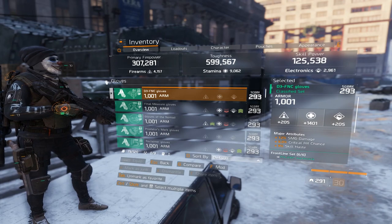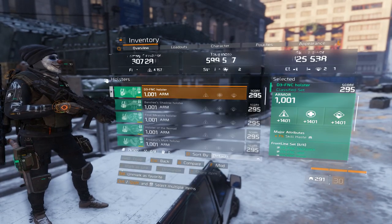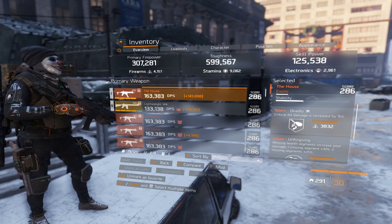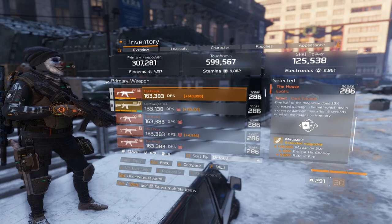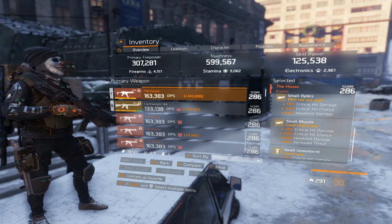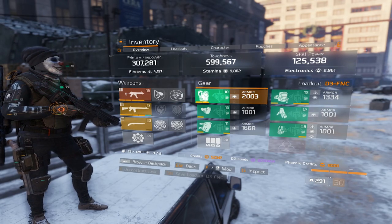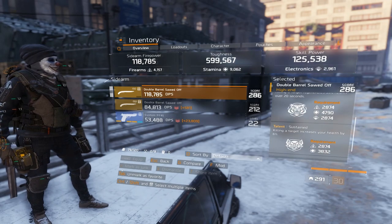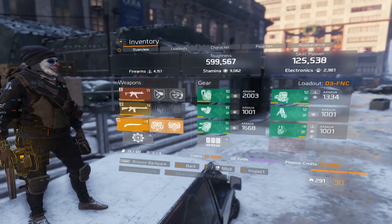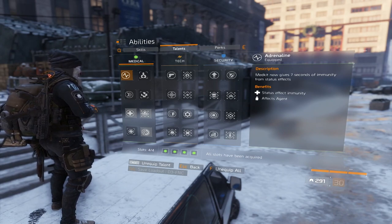My gloves have SMG Damage, Crit Chance, Skill Haste — exactly what you want for the Defense — and they are on Stamina. My holster has Skill Haste as well. Moving on to my weapons: my House has Deadly, Unforgiving — the basic weapon for 9k Stam — with Crit Damage Mods. My Lightweight M4 is for the Reclaimer, we'll talk about that later. My Double Barrel has Predator, Sustained and Determinated — same weapon. They are for the Pred.